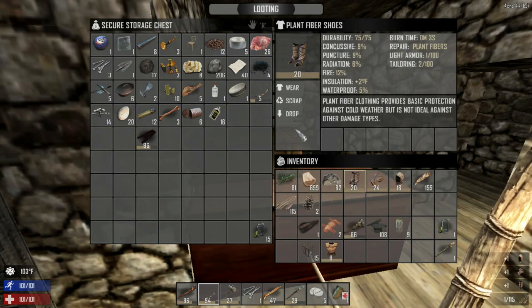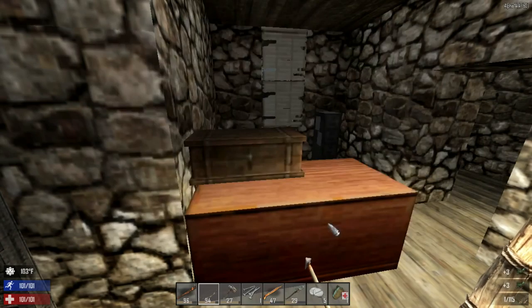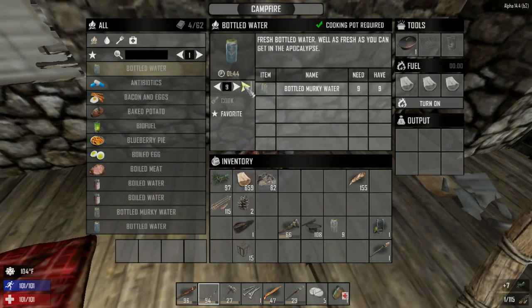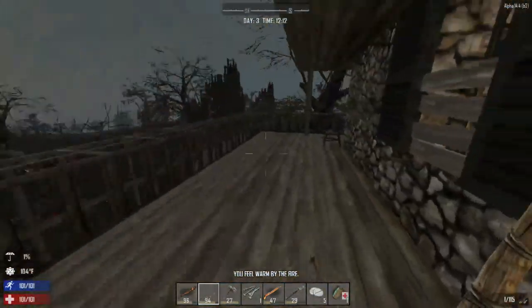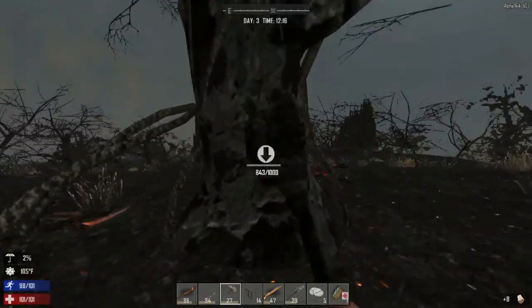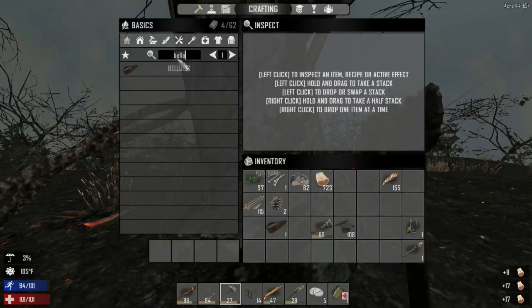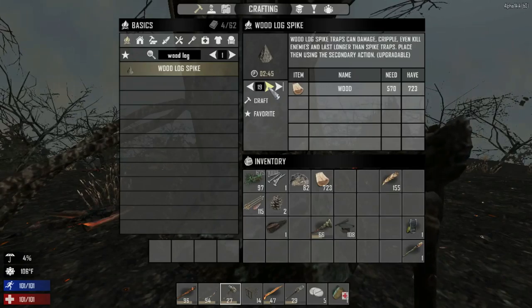I'll keep the wrench on me, deal with the cans later, throw this stuff away. We could probably scrap these - we're not using them and we'll recreate them anyway. Just doing some inventory management. Let's cook all the bottled water - that's ready at the 44-minute mark. Using wood at minute 50. Okay, let's continue. We need to harvest and then get back inside before dark.